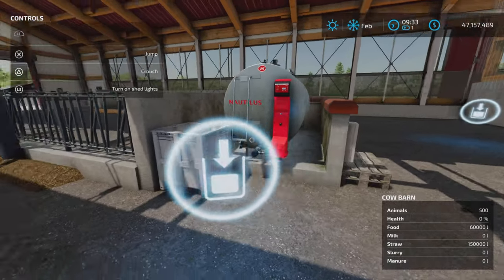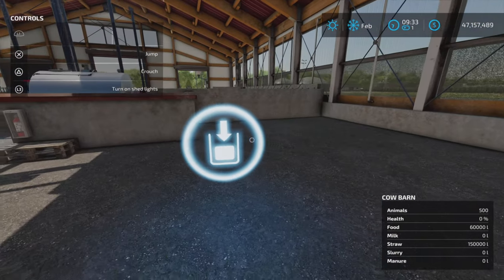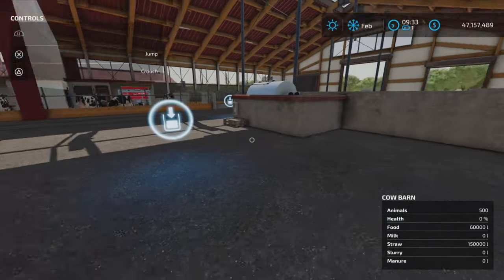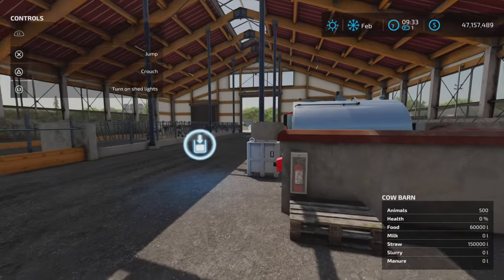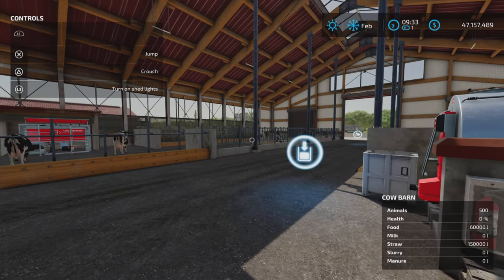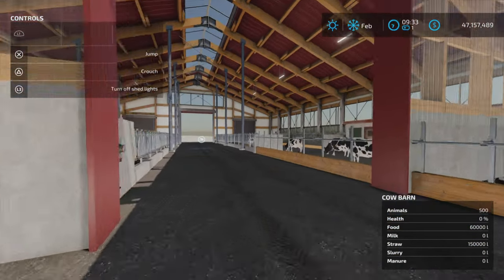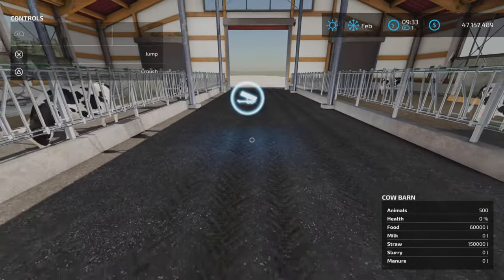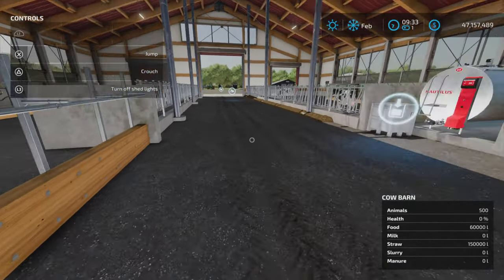I'm guessing the milk load point is here. This barn shows manure capacity in the bottom right corner, so it has slurry, manure, and milk. We're going to see where the manure pops up. Shed lights — L3 turns them on and off, very nice, no need to search for a trigger. Straw goes in here, so we have two fill points: a food fill point over there and a very large area.